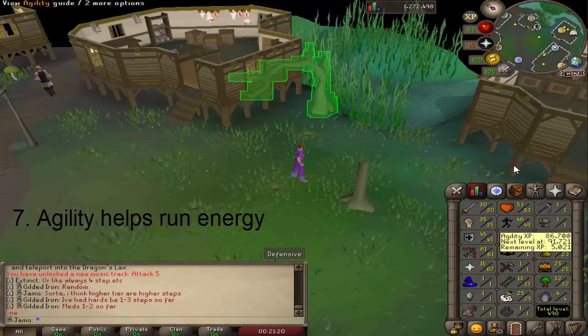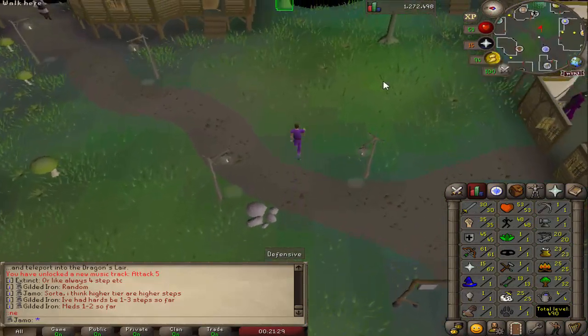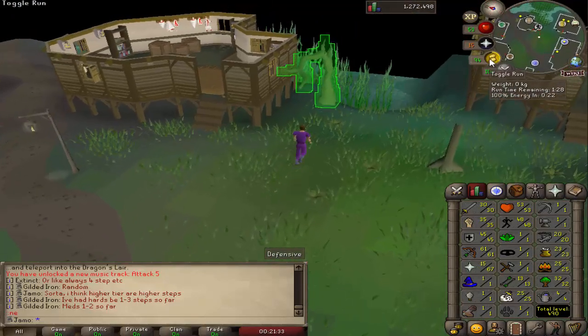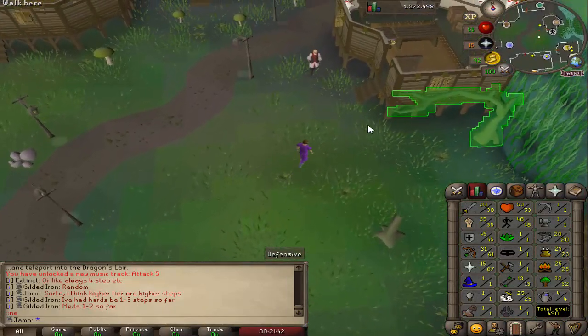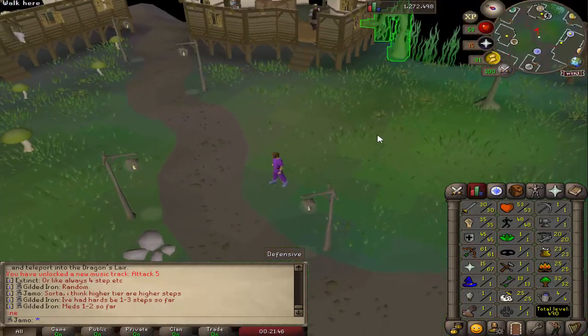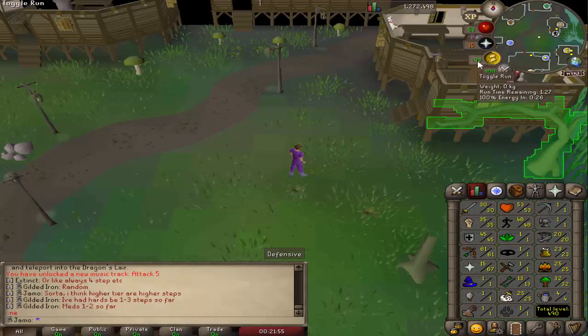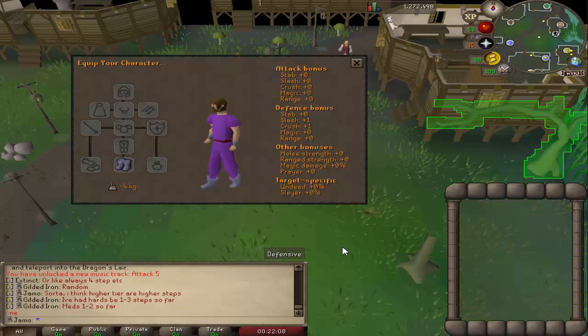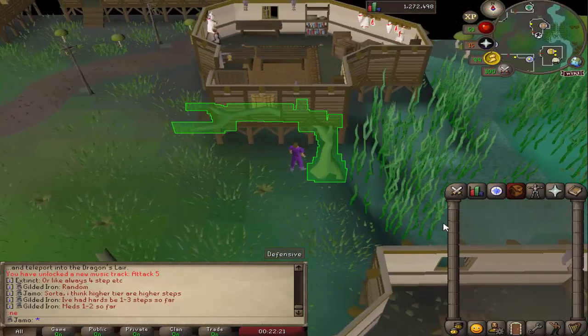Number seven: agility. Agility is going to help you run. One of the complaints we've had a lot is that there's no infinite run — I completely understand that, and we plan to make strides along the way, but we don't want exactly infinite run. There's value to how old school has been designed. Stamina pots exist and are functional, and once people have those I think it'll be a lot less of a problem. So train your agility — it does help. Also, RuneLite timers are kind of off since they're based on actual old school. Weight reducing gear works as well, so if you can get boots of lightness and reduce your carried weight, that will help the game a lot.